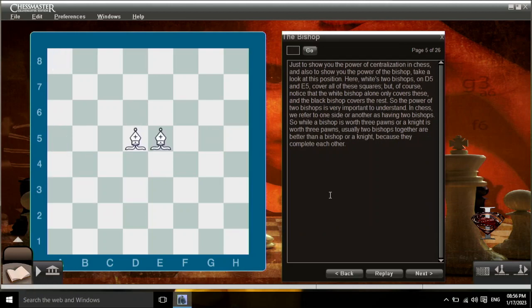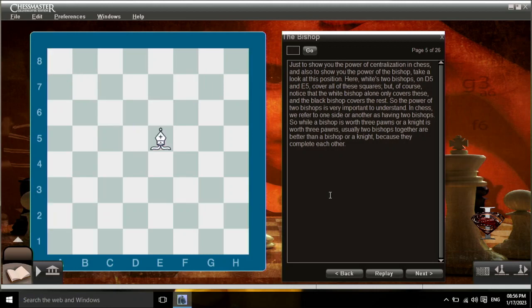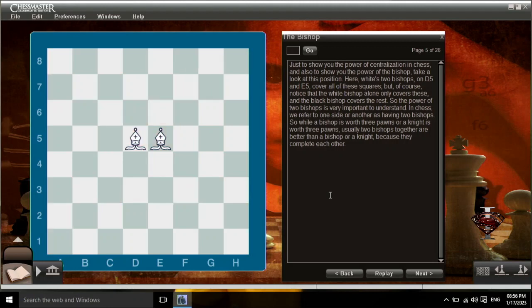Just to show you the power of centralization in chess, and also to show you the power of the bishop — here, white's two bishops on d5 and e5 cover all of these squares. The power of two bishops is very important to understand. In chess, we refer to one side or another as having the two bishops. So while a bishop is worth three pawns and a knight is worth three pawns, usually two bishops together are better than a bishop and a knight, because they complement each other.